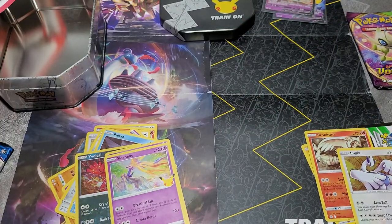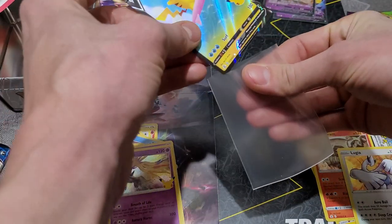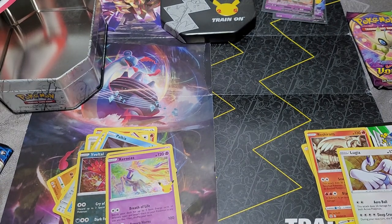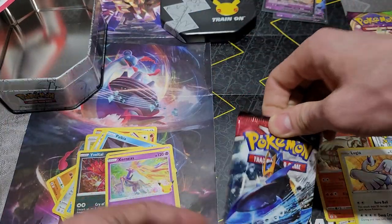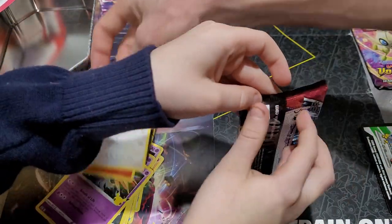And what's your last one there? A Surfing Pikachu V! And then the promo card. We're going to give one away if we can get to one thousand likes. Alright, now it's time for the Sword and Shield Battle Styles pack. You want to go ahead and open that up, Kobe? Yes. My favorite — Kobe likes the Battle Styles artwork.